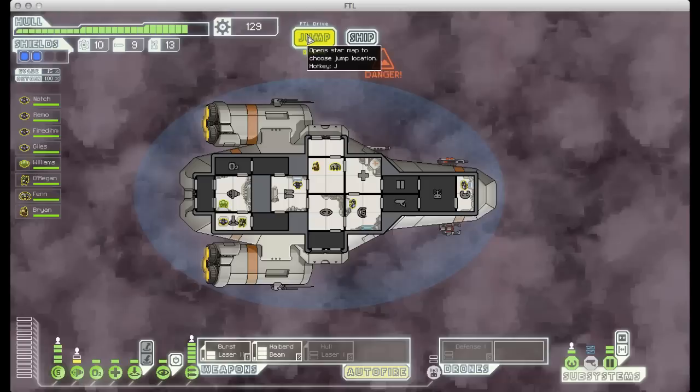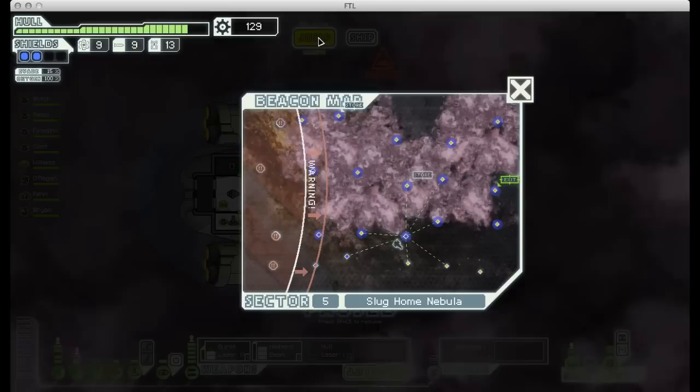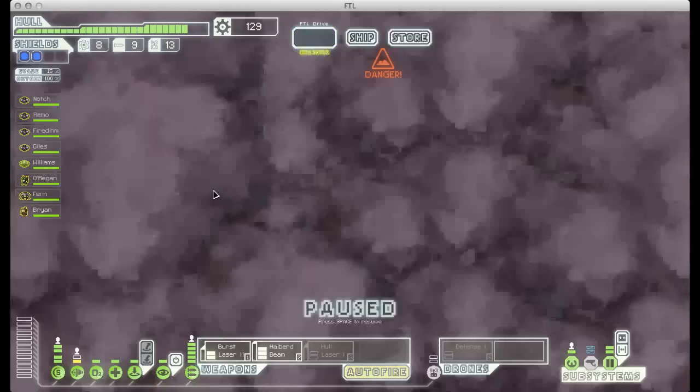One drawback to Mantis is that they only repair systems half as quickly as other races, so they're really lousy at fixing stuff but really good at combat. Once they're healed up, we'll move on. That was kind of a randomized event — we might have ended up in combat there, but instead it was just a non-event. Here we have another empty sector, and there's a store up there.